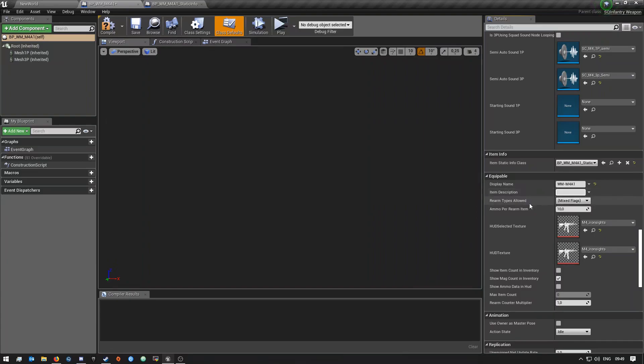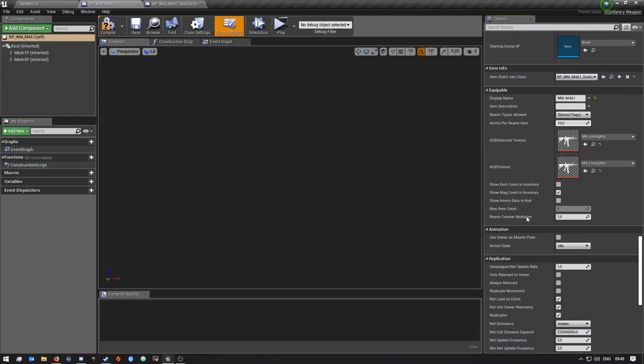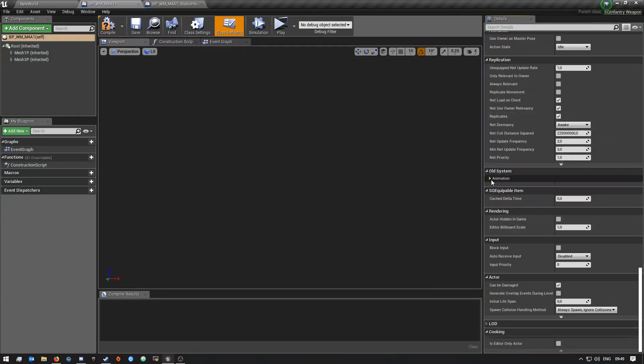Here is also where you can name your weapon — I named mine 'War Master - M4A1'. You can put your item description in here, and then 'Rearm Types Allowed' — this is where you choose where the specific weapon is allowed to be rearmed. Mine is selected for everything: main base, forward base, vehicles, and ammo bags. You can also set how much ammo per rearm item. Here is where you set your silhouette or picture of the weapon for the HUD when it's selected.